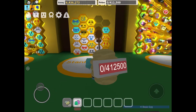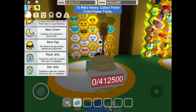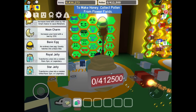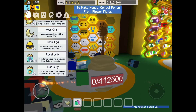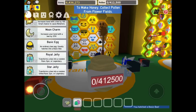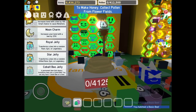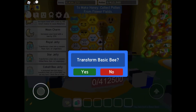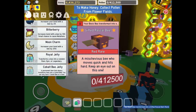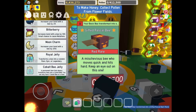In today's episode we'll be going to the 25B area. Let's hatch these eggs. Hatch basic egg — Basic Bee. Other basic egg — Basic Bee. Let's use our star jelly first. What are we going to get? Gifted Rascal Bee! We got two new gifted bees.